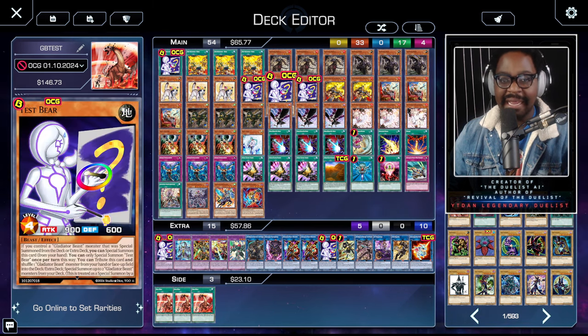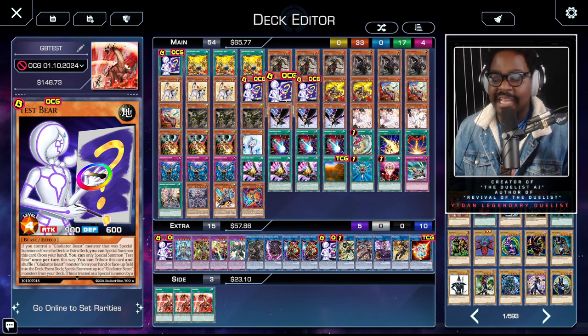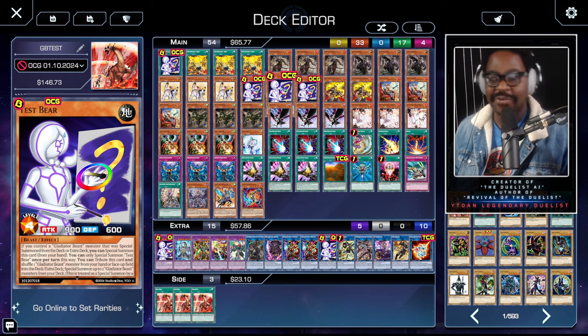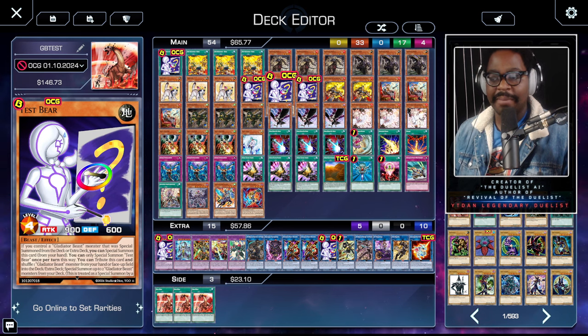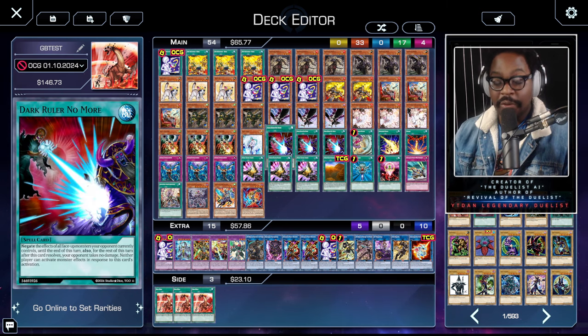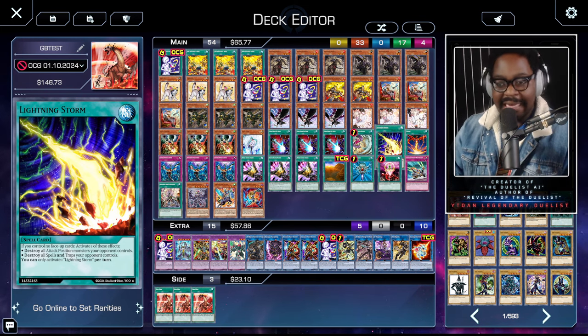If you get Shurig on board, you can search your deck and add Test Bear if you didn't already have it. The whole deck is set up so you can play Test Bear to really go off. Because the deck doesn't lock you into summoning, it gives you enough variety to keep your plays extending turn after turn. For turn two, I've covered knocking your opponent's board out with big disruption cards like Dark Ruler No More, hand traps, Feather Storm, and Lightning Storm to clear the board.